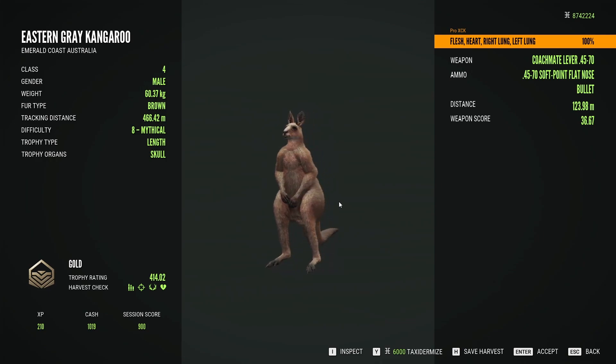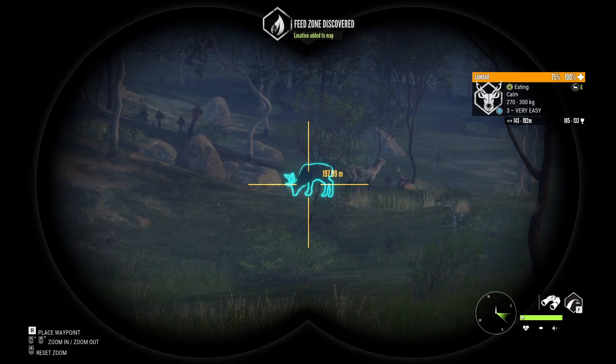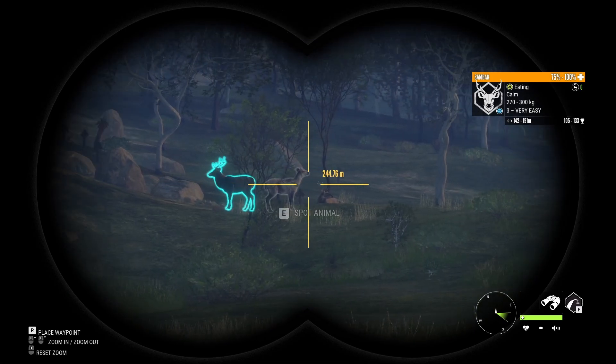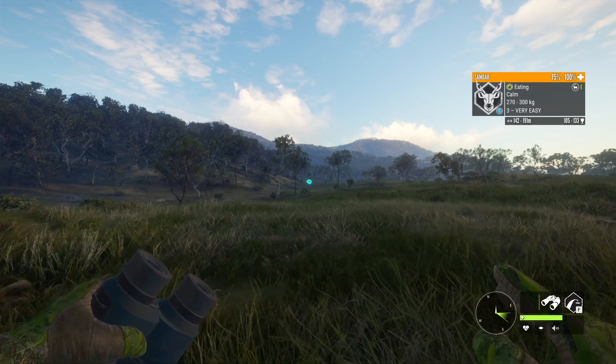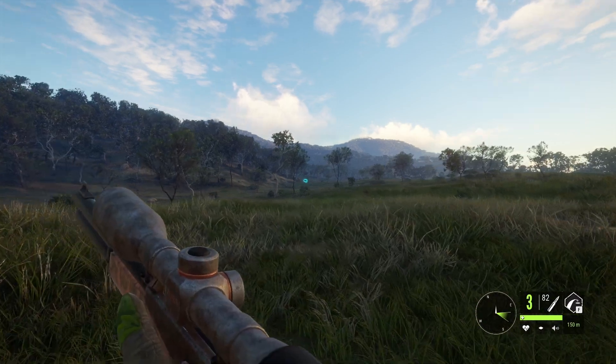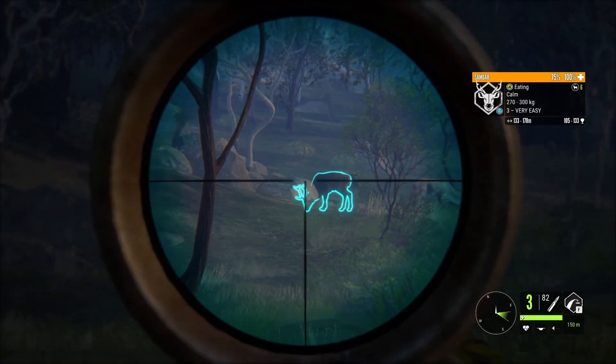The best thing about this game is that you never know what you're gonna find next, so we gotta be ready. Now we have a herd of zambar deer over there, a couple males, a couple level 3s, and they're actually less than 200 meters out, so we shouldn't have any problem hitting at least a single lung with this .45-70. I would love to drop that one, but since that one is broadside, I guess we're gonna go for it first.